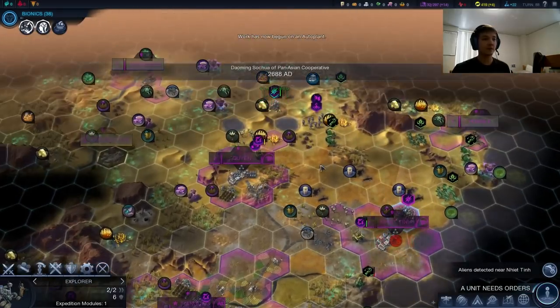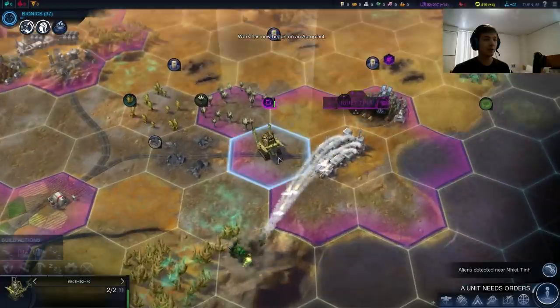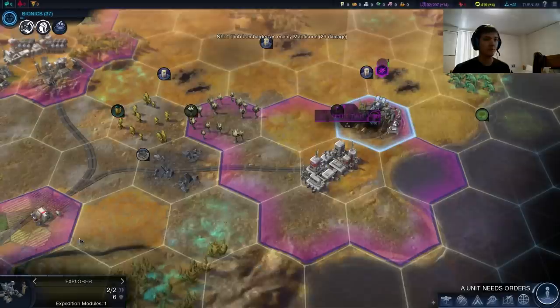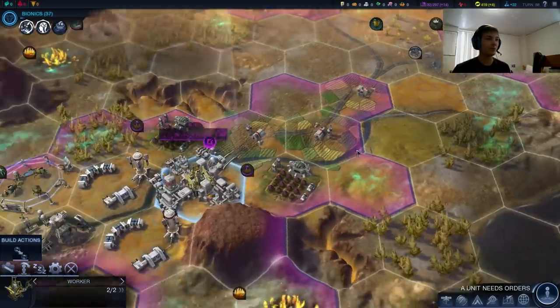Alright, neither got attacked — that's good. We can keep bombarding this Manticore. We got him. Let's begin on the fruit. Get that fruit going — we can get Ninitin rolling.